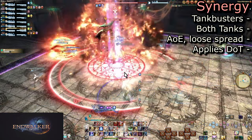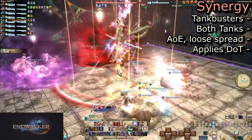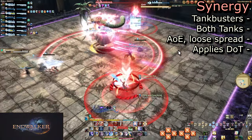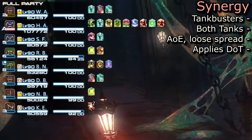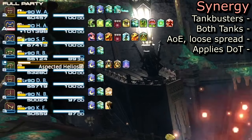Heal up the tanks for any damage they took, as Synergy is next. This hits both tanks — or the highest enmity player if a tank is dead — and explodes into an AoE. They must be loosely spread and make sure not to hit other players. Synergy doesn't hit too hard, but leaves a lasting DoT that you cannot remove with Esuna. It lasts a few seconds into the next Aetheric Polyominoid.